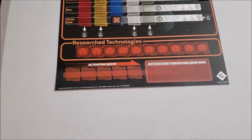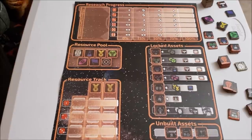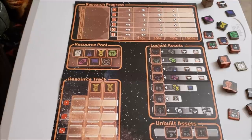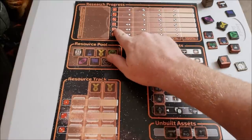The next board — and probably one of the most important after the main system board itself — is the research resource track and locked assets board. I had to sit down and explain this one carefully, because as part of setup there are decisions you have to make that will affect how the beginning of the game goes. It's all icon driven. First, you have the research progress track up top where you research cool new technologies — there are about nine to eleven technologies in the game.